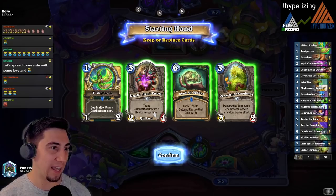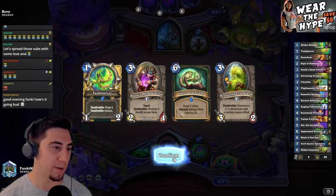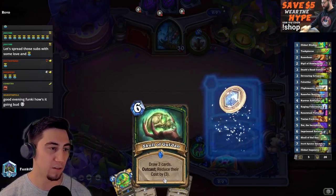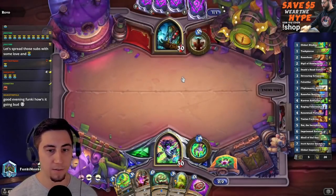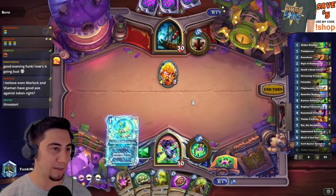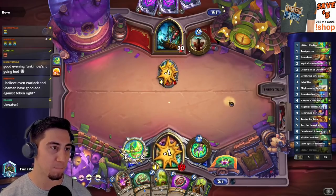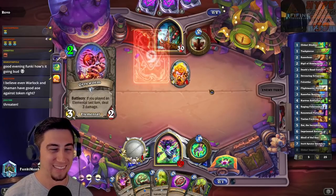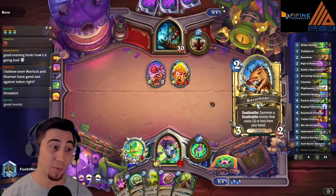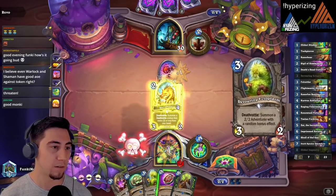This is actually kind of a good hand here — I think I'm going to keep it all. Tusk Piercer on one, coin out either an Ectoplasm or a Death's Head Cultist. Yo, big boy, good evening! I'll probably just double tap this over a couple turns. Oh, we got him good — the Razor Boar, we don't even need the coin yet. Good start here.